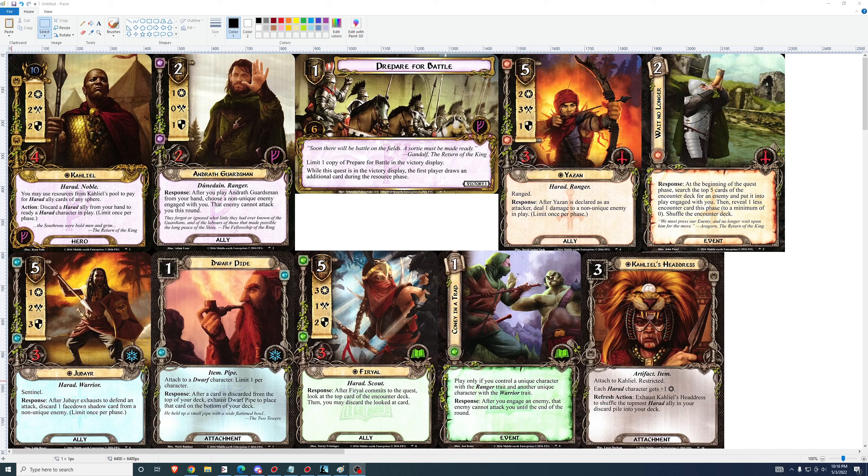Based on the cards that have currently been released, the Harad allies in this adventure pack are all very high cost and they're all unique. So the use for his action is to make use of the unique cards which you've already played and therefore don't have a use for — at least not immediately. You can at least get a use out of them by discarding them to ready a character.